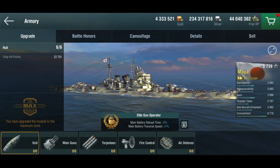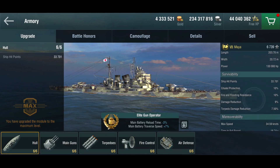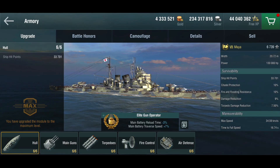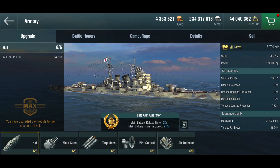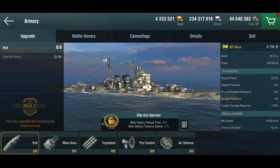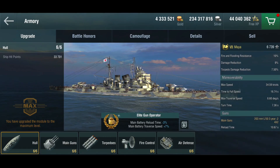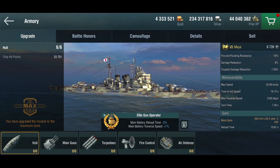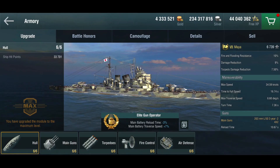Let's get back to the game. The Maya — Takao class heavy cruiser, not super heavily armored, so this is not a German cruiser. Still, not terrible with 33,000 hit points. She's reasonably fast with almost 35 knots and reasonably maneuverable with a turn time of just over seven seconds the way I've set her up.